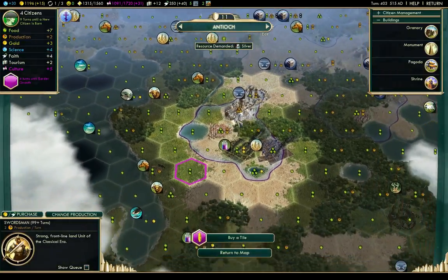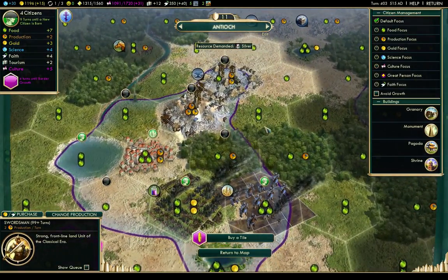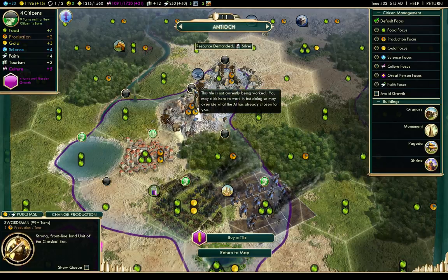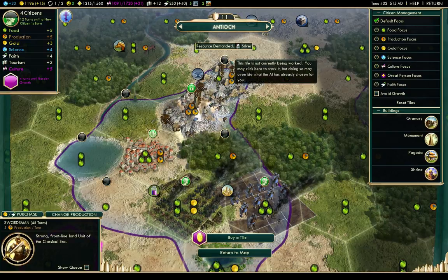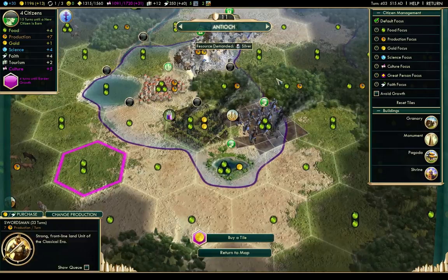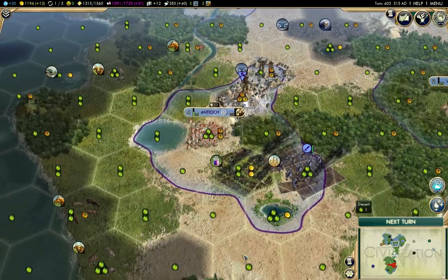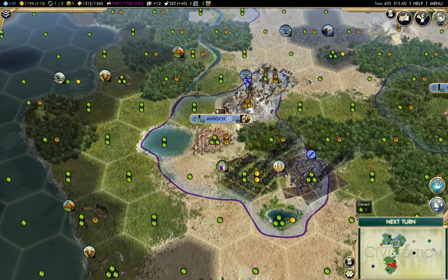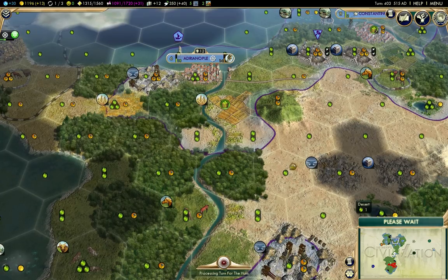I'm gonna build a swordsman there, and then I'm going to force it to use the hill and the iron for production. That should at least get the stuff building at a reasonable pace.